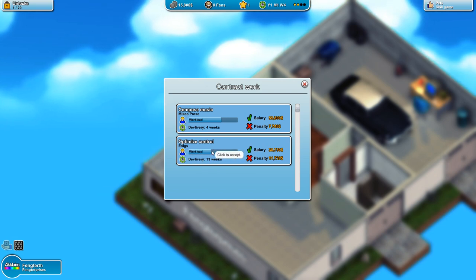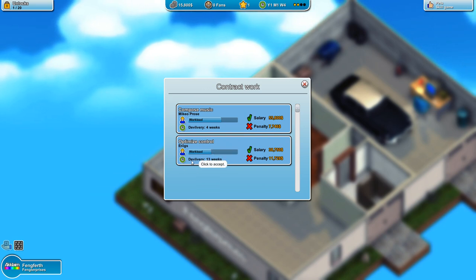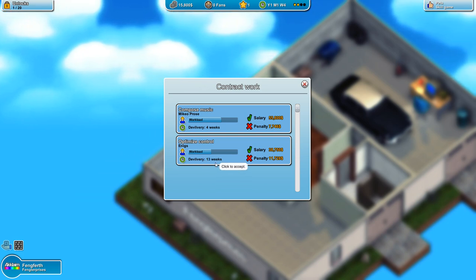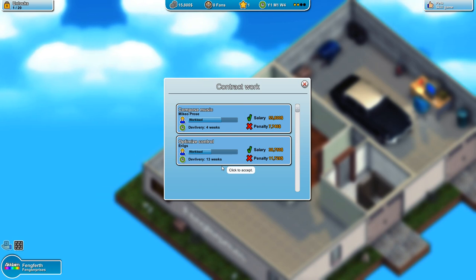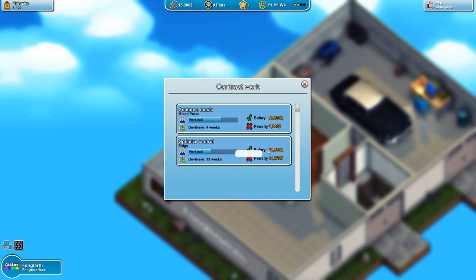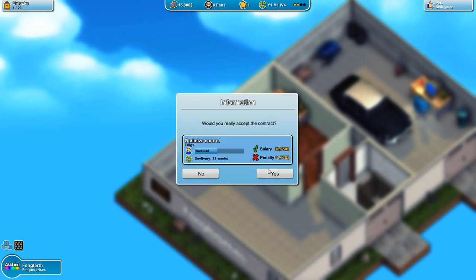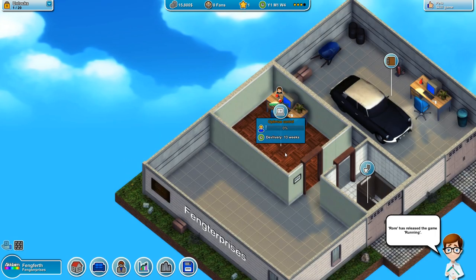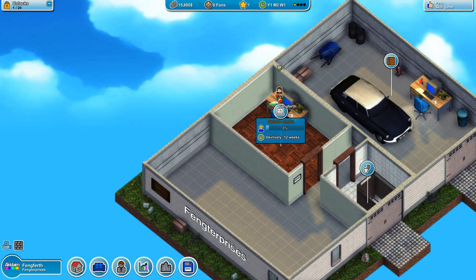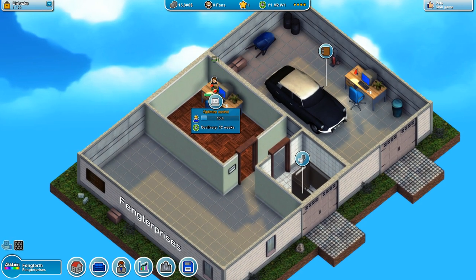We need a desk first — there's a lot of choice and the star shows the rating. I'm going to start off with a really cheap desk. We need to find some contract work — that one's fine. The workload determines how long it will take to complete the task. The delivery is 13 weeks and we get some salary, but there's a penalty if you don't finish it in time. We're going to optimize the control, which gives us a nice bit of salary to start off with. This does require programming, and it's going up quite nicely.